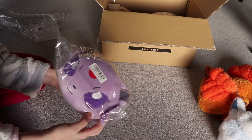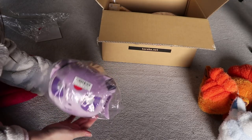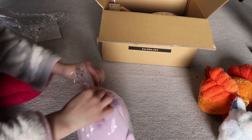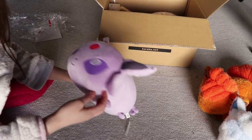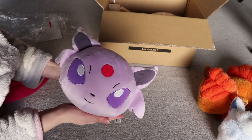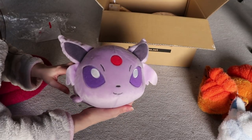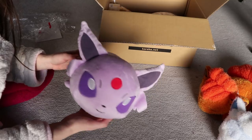Here we have the Espeon, packaged in a plastic bag again. All the bags have a little barcode, so I guess they have them in a giant warehouse in Japan where they pick and ship them out. The material isn't quite as soft as the Vulpix plushes, but it's very soft and very good quality. I love the little rolly look to it. I really like the color of Espeon — I'm not sure if it's my absolute favorite Eeveelution, so comment below with yours!